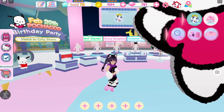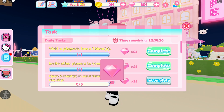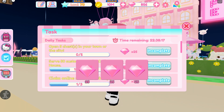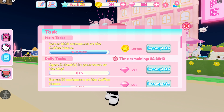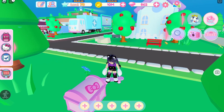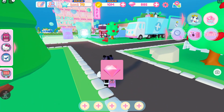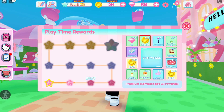For the second and third quests, you can collect by completing the main and daily tasks, opening chests around your cafe or in the city store, and spinning the wheel.